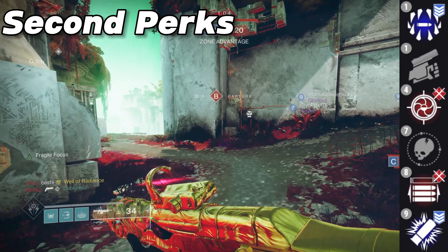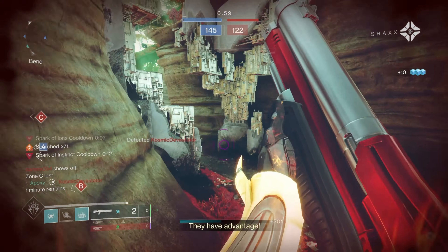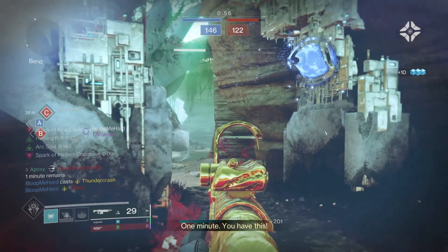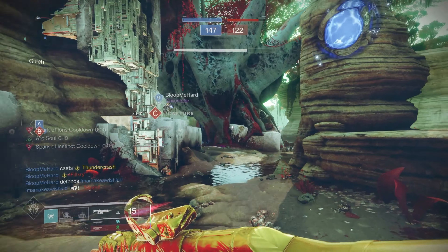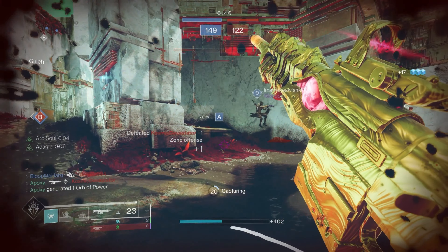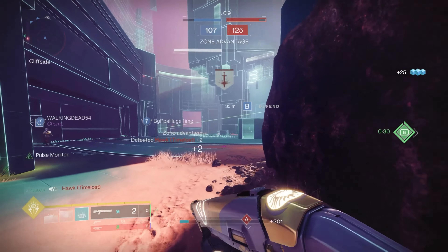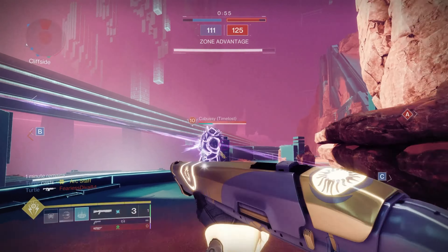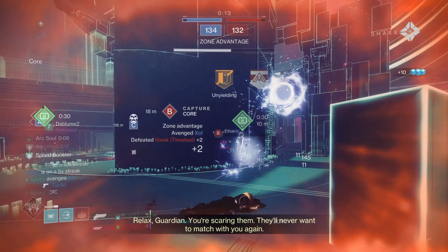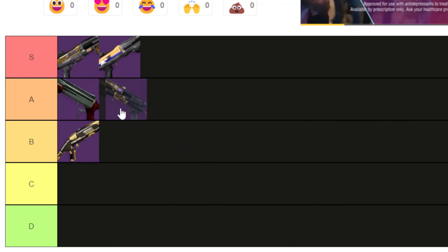In the second column, you can get Opening Shot or Snapshot Sights. The best combo would be Slideshot with Opening Shot, but Snapshot Sights isn't bad if you like to aim in when you shoot. Go for Small Bore and Accurized Rounds, and you'll have a pretty decent shotgun. With perks active, you're getting around 91 range and 65 stability, and with a range masterwork you can easily hit 100. I didn't buy Season of Defiance so I can never get this one, but my friends use it and they love it — and I get messed up by it all the time, so it must be good. Imperial Decree is super strong and craftable just like the Wastelander, so I'm putting it right next to the Wastelander in A tier.